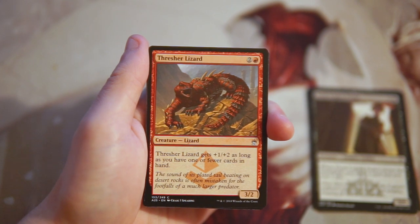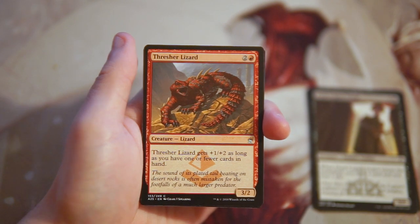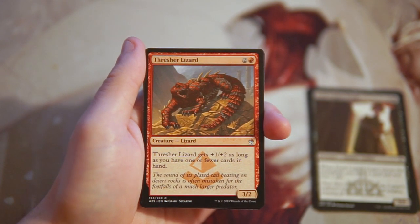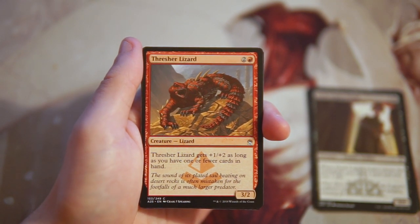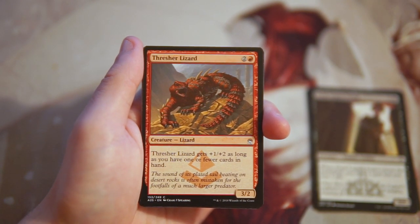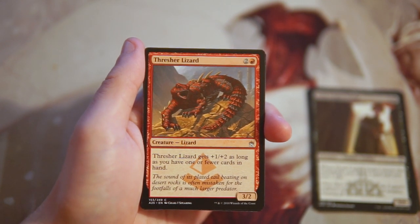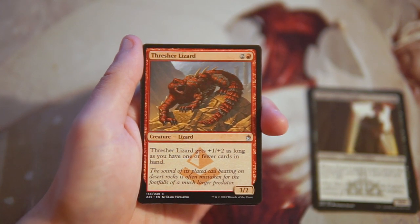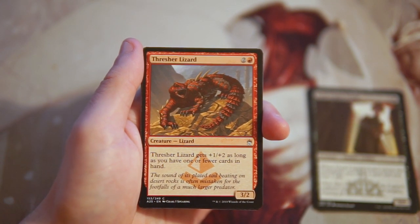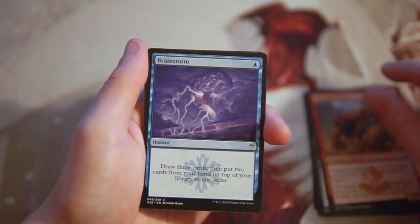Thresher Lizard is a 3/2 for two and a red, and it gets +1/+2 as long as you have one or fewer cards in hand — basically it gets stronger the later in the game it is. I'm not a fan of this card. It's perfectly fine to run; it can be a 4/4 late game which isn't bad, and for a red deck it's kind of the top end. It's perfectly fine in that scenario but really not all that exciting and doesn't make me want to first pick it.